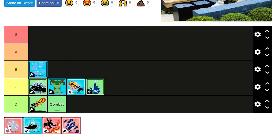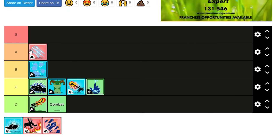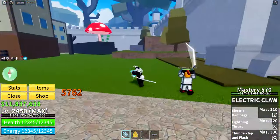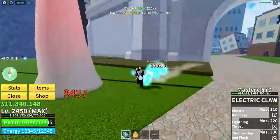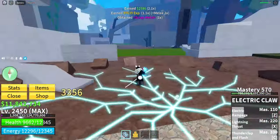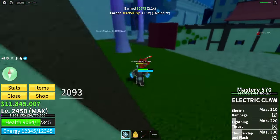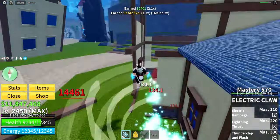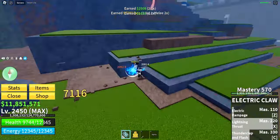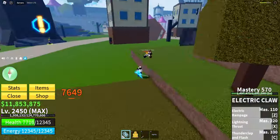Next is Electric Claw. It's pretty solid — kind of in between being pretty good but not quite S tier. The M1s have an upside and downside: they push you forward, but they're relatively strong. The abilities are great for getting around, and the C ability is amazing for dive-bombing a group of enemies. Highly recommend Electric Claw — very solid, very fun, especially in PvE.